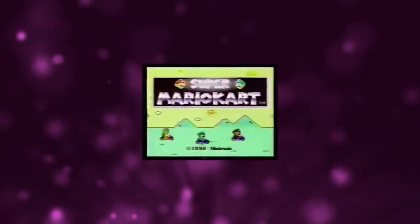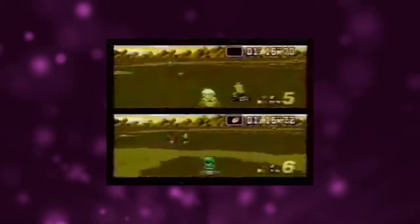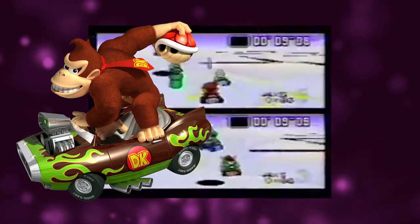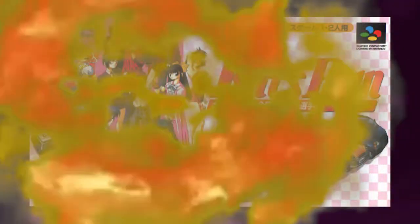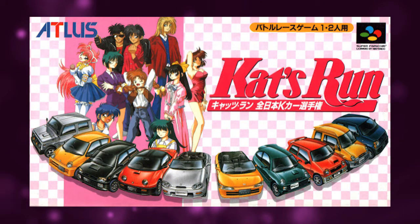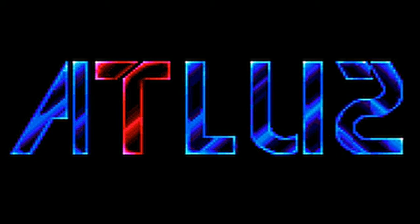What if I told you there's a racing game for the Super Famicom that combines the frantic item-based action of Mario Kart with the tricky turns and twists of rally driving? It's called Cat's Run: Zen Nippon Kei Ka Sen Shuken — 'Sen Shuken' meaning championship. It was developed and published by Atlas in 1995.